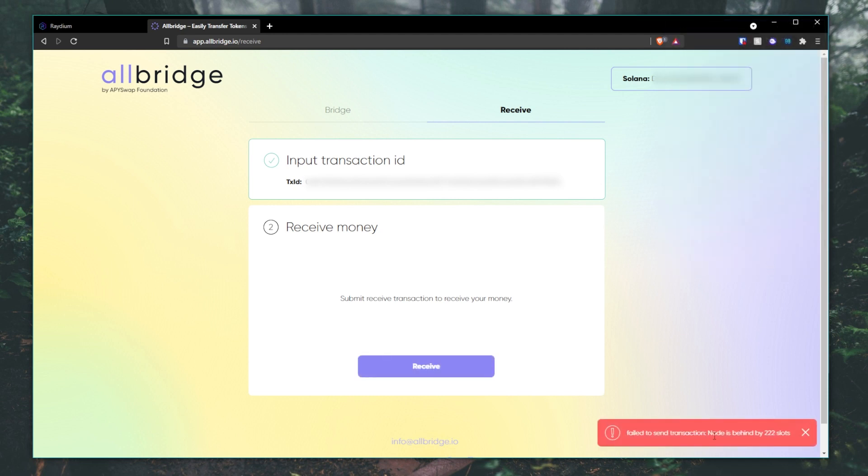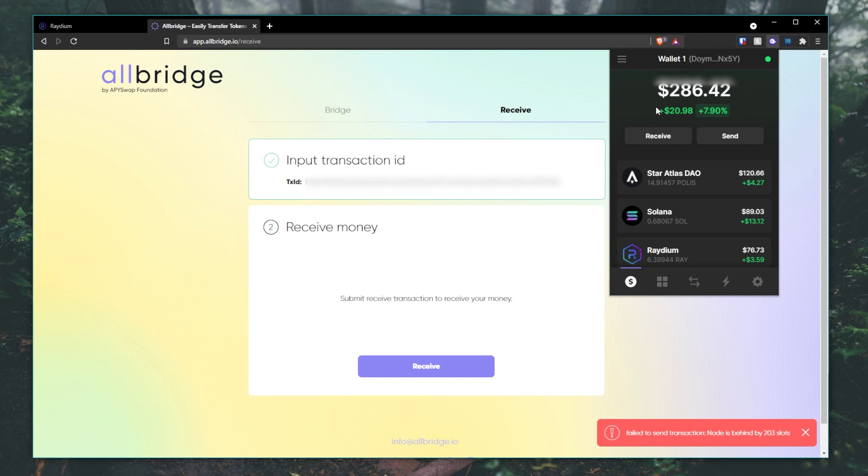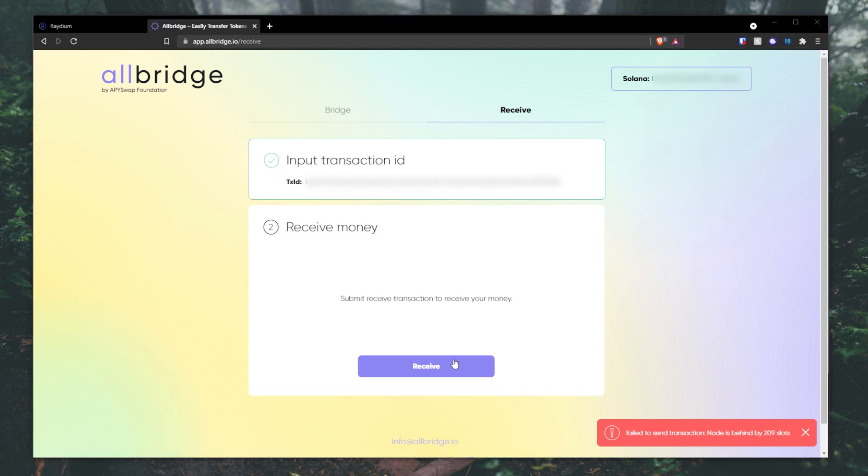It looks like the node is behind by 22 slots. You just got to wait a little bit for their backend to catch up with the current block. Don't freak out — this is normal. I freaked out the first time I did this, but good thing everything went through perfectly. So you just got to wait. Make sure you have some Solana in the wallet to pay for gas fees. You can get some from Binance or from FTX — I think it's free to withdraw Solana from FTX itself.